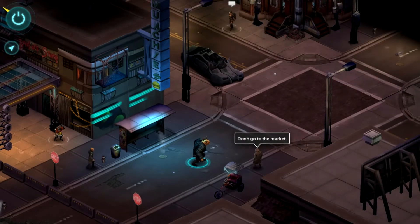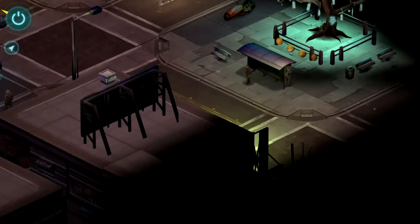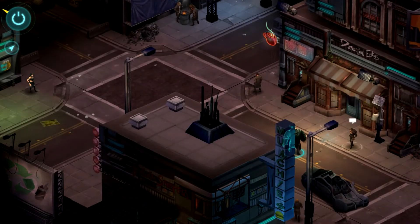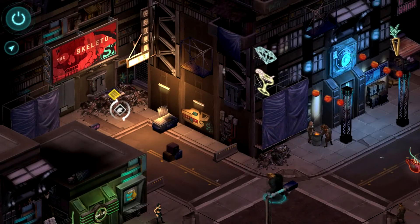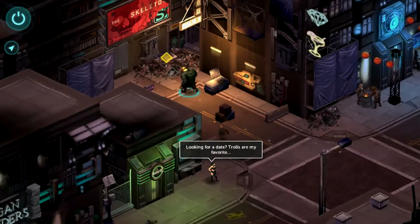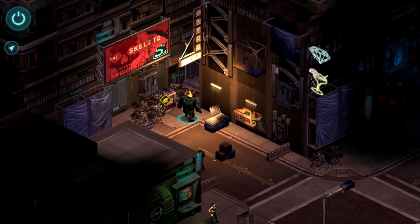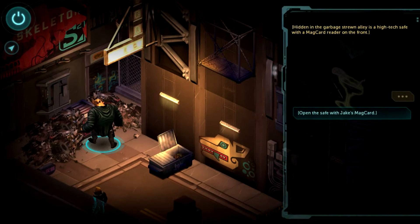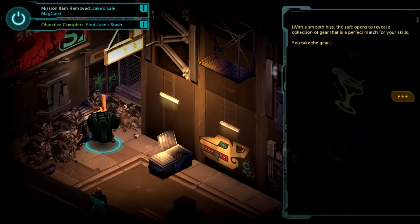The world itself is very dystopian. Large corporations run much of the world, which has seen areas suffer mass poverty and a surge in crime. You've got big street gangs, and on the opposite end you've got big corporate offices representing the high life and glamour of society. In Shadowrun Returns you take the role of a Shadowrunner — mercenaries with varying talents and goals who do on-and-off jobs for different clients. They're kind of the free runners of society.